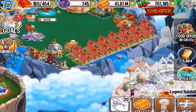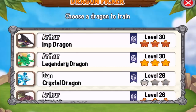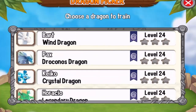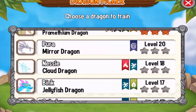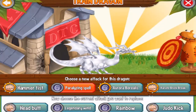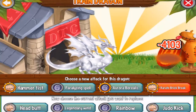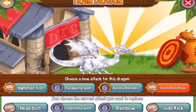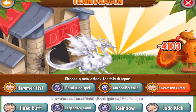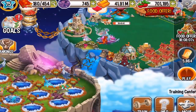If you want to use him in combat, the mirror dragon is not that great — I recommend you use the other legendary dragons. But if you do use the mirror dragon in combat, you can train him with hammer fist attack, paralyzing spell attack, Aurora Borealis attack, and Karate Brick Break. On the other legendary dragons you can train with legend spell, which is a better attack than Aurora Borealis. That's why I recommend legendary dragons in combat.